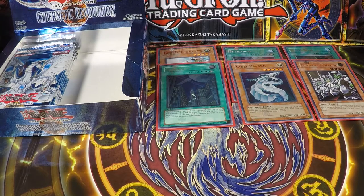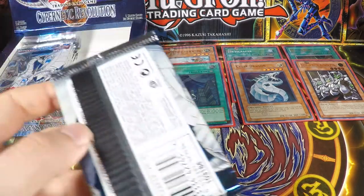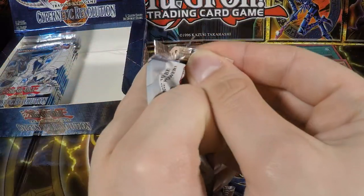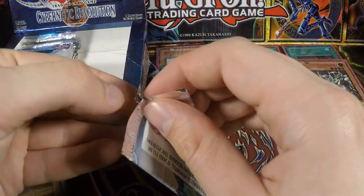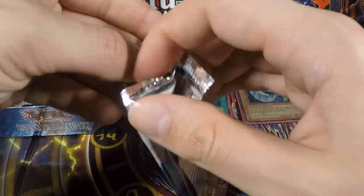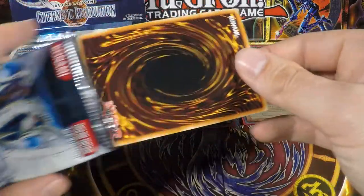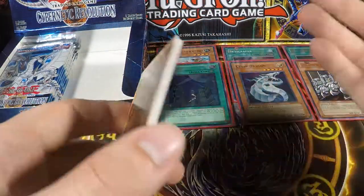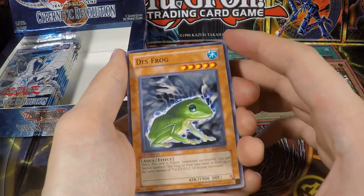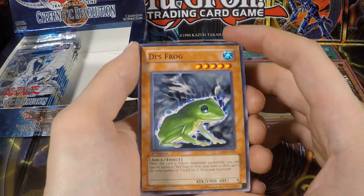We have the Death Frog and the Tadpoles — they were kind of cute monsters when they came out. I think if a Tadpole gets destroyed by battle, you can add another two from your deck to your hand. And if you Tribute Summon the Frog, you can Special Summon as many Frogs as you have Tadpoles in your graveyard. So it is kind of decent, but the Frog is a Tribute Summon, so for only 1,900 attack it's not really worth it.